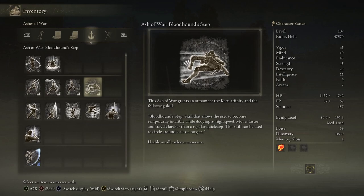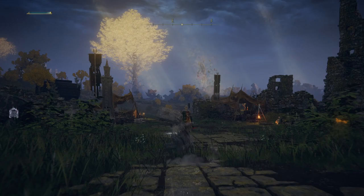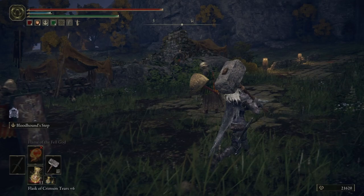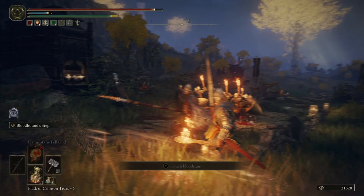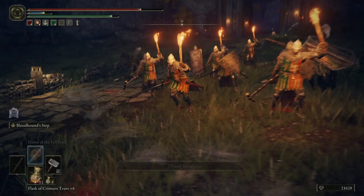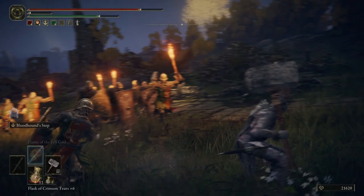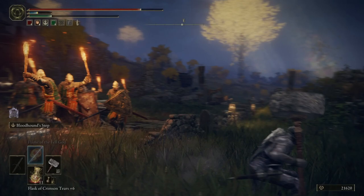Now it's time for Bloodhound Step. This is a familiar one — it actually comes from Bloodborne with the Old Hunter's Bone. It is significantly more effective than your regular roll for a lot of reasons. I'm using it on a big heavy weapon just for the laugh, but look at the roll. During the entire dash when you cannot see my character, I have iframes. It's got incredible travel distance — about double the travel distance of a regular roll. These guys just cannot hit me while I'm doing this.